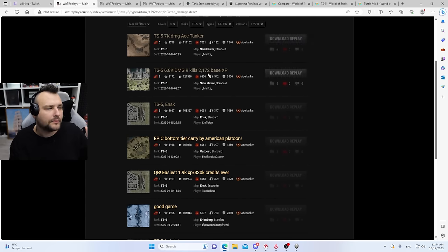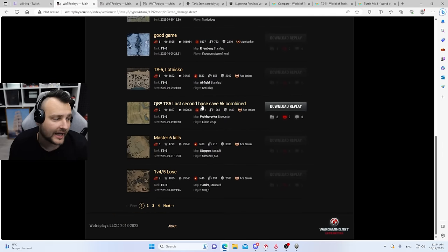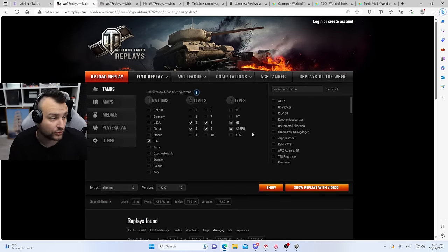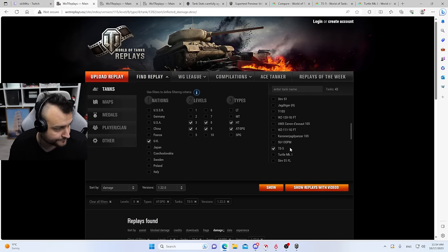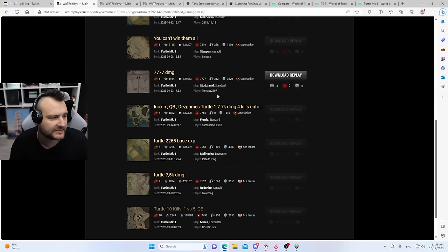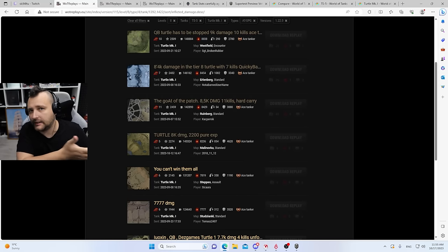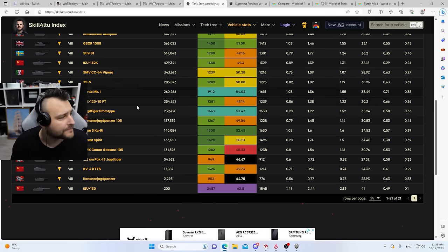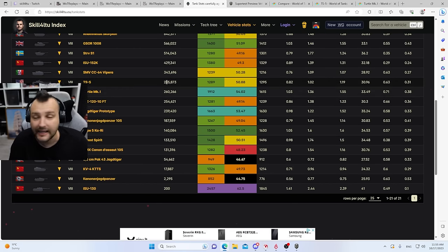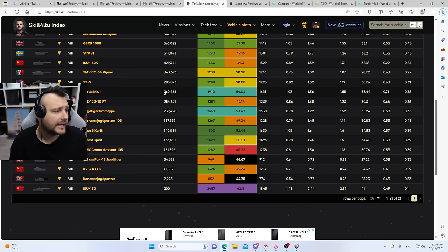I was checking out how people are performing in the replays. With a TS5, people are posting 5,000 damage replays on the first page. But speaking about the Turtle, it is filled with 8,000 damage games and 7,000 damage games. So overall it looks like this tank is performing quite a bit better. The TS5 is lacking behind the almighty Turtle. TS5 is a tiny touch more popular but not by a humongous margin, and overall Turtle is just superior by average damage and win ratio.